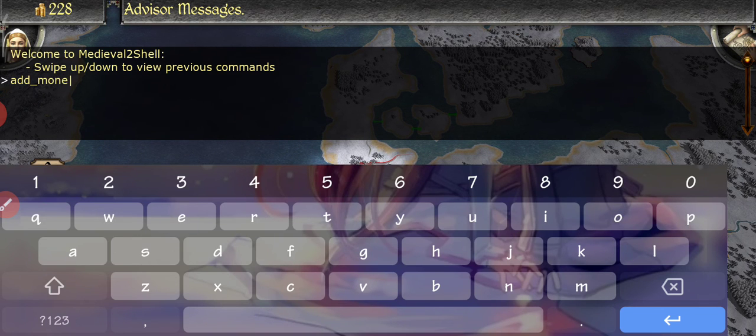Type 'add_money' followed by a space, then the amount — for example, if you want five thousand, just hit enter. As you can see, it's working. For example, let's also remove the fog of war.